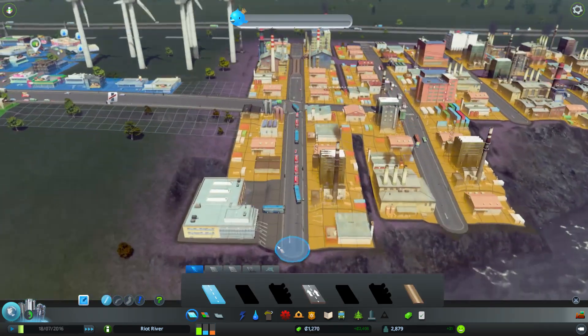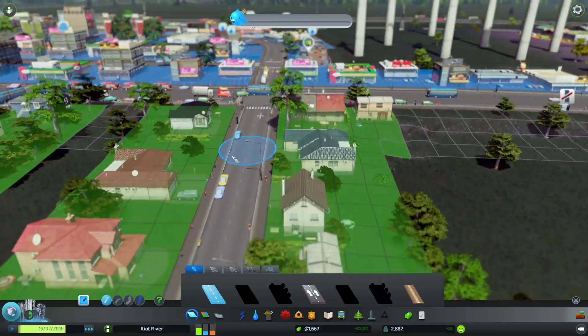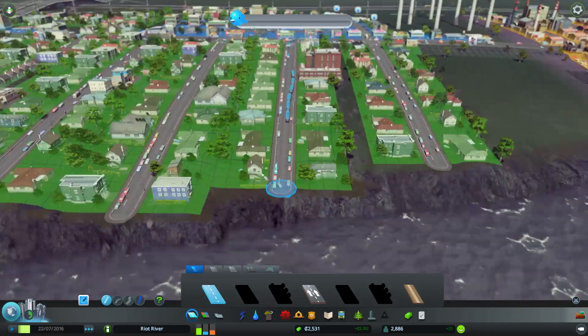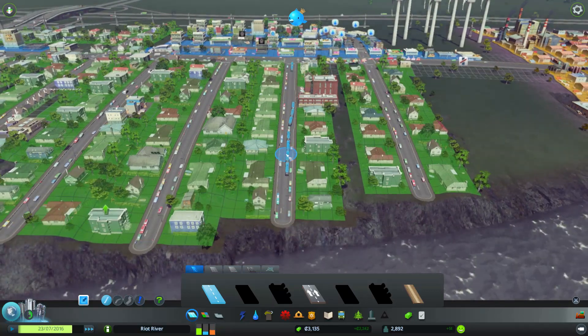Let's go back to this view and see if there are buses — oh, there they come! Here come the buses. They look more like coaches, but fair enough. Is it picking up all the people? There are loads of buses — awesome.